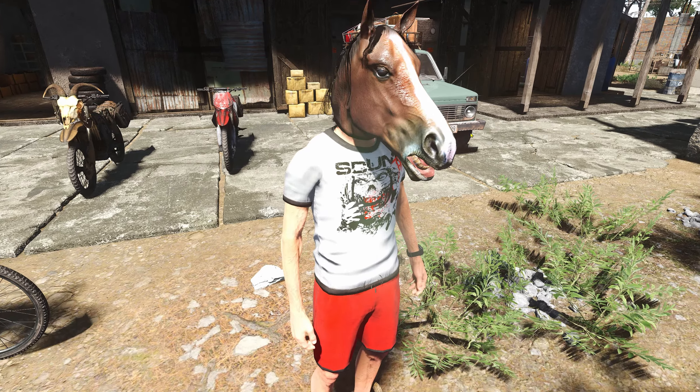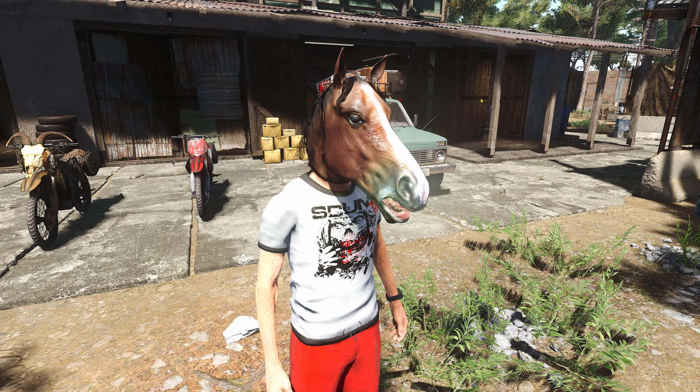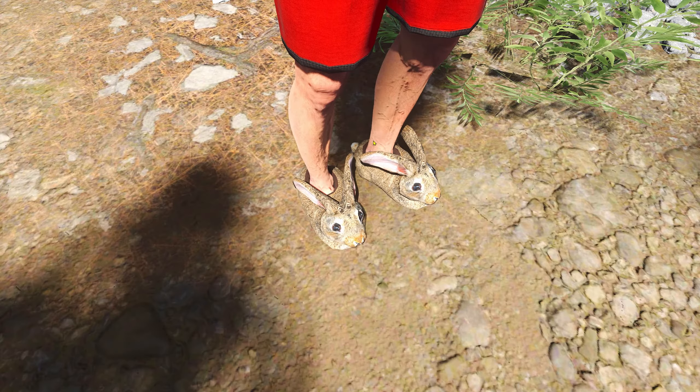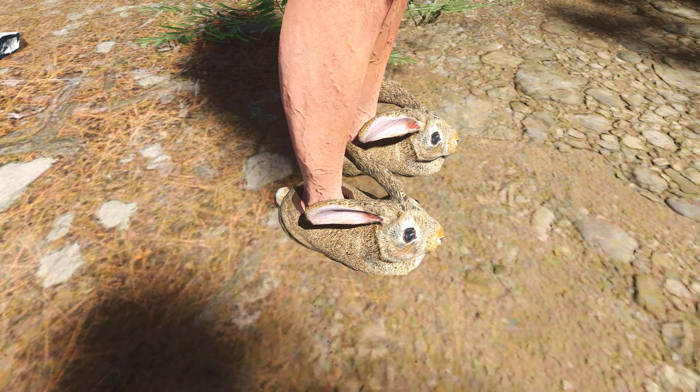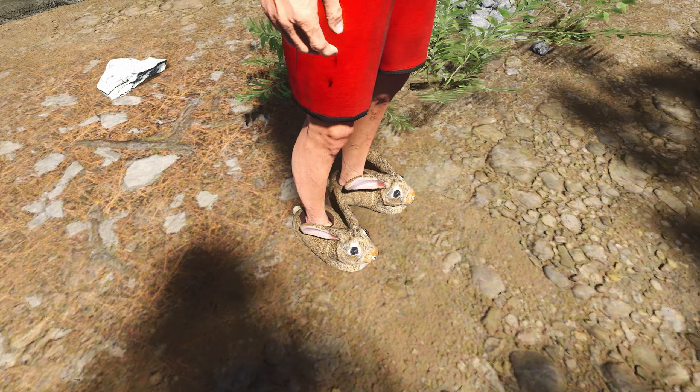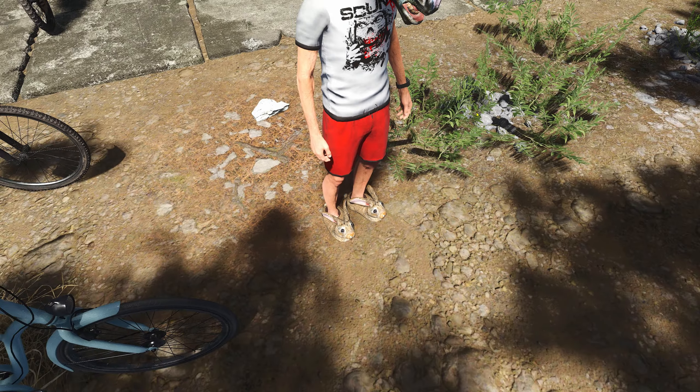You've also got the horse head mask now, just the same as the others — nice and easy to craft, you just need the horse's head and obviously a knife. And there we go, some cute bunny slippers. These are not in the crafting menu from what I can see, but you can buy these from the trader for around 50 bucks.